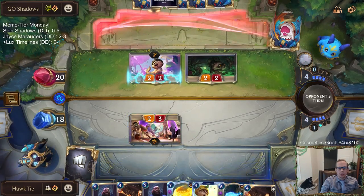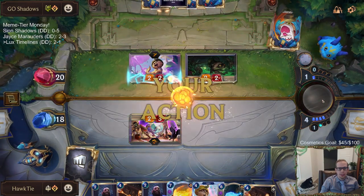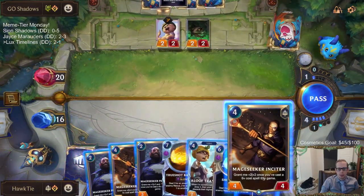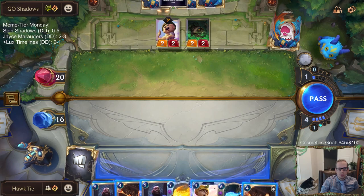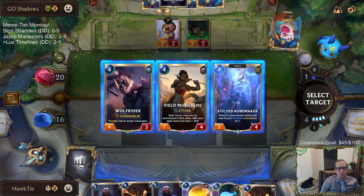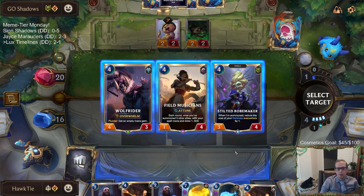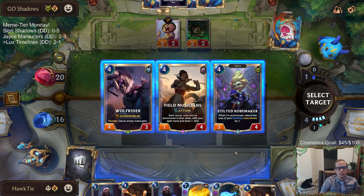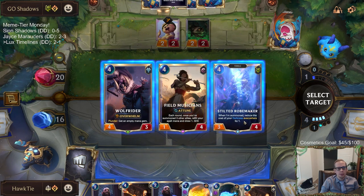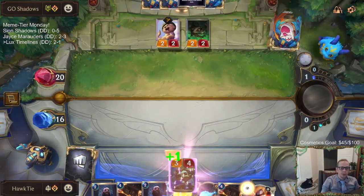This would be a good round to play a six-plus cost spell. We don't have one. So I guess it's Aloof, even though Aloof means we draw a card and that's good for them. We'll go Field Musicians — or I could just take a three-four. Once we summon three other allies and draw one — I guess I don't even want to draw one. Alright, we'll just take a three-four. Got rid of a mini-morph.